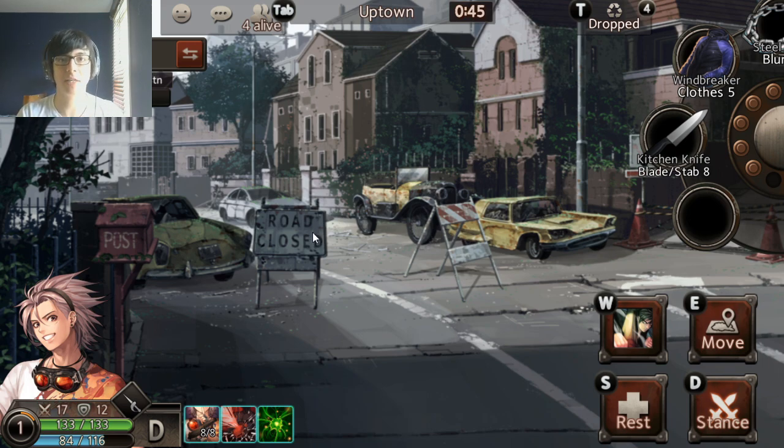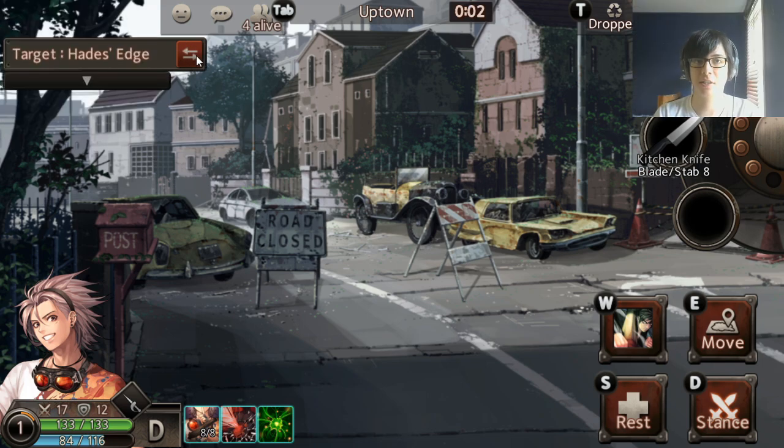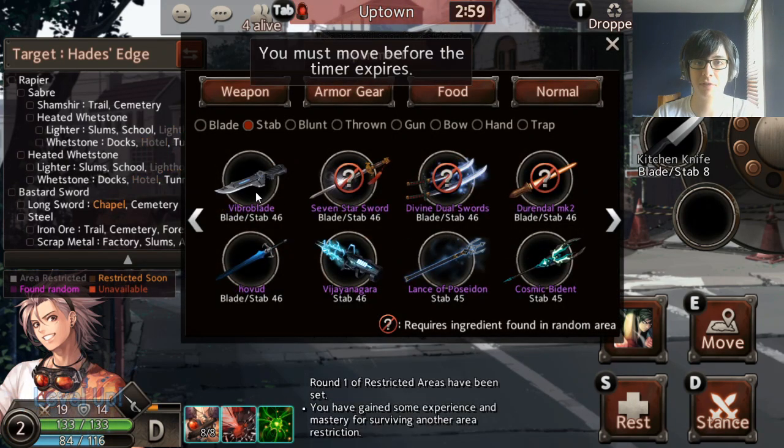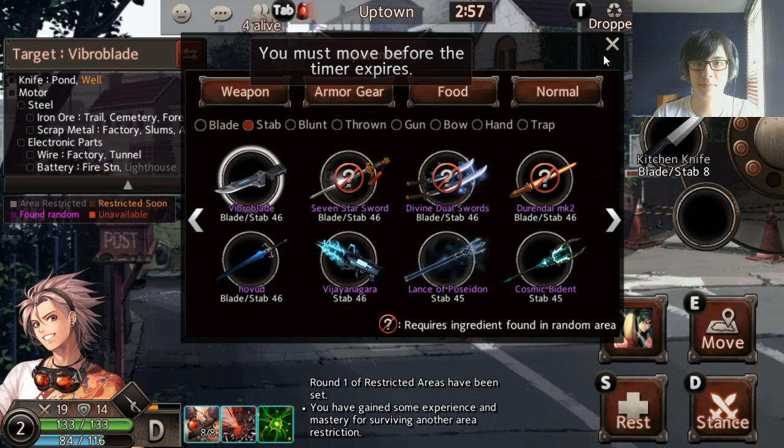It's okay to lose games, especially if you're learning. To use the set target system, click on this over here. Let's say we wanted to make Vibroblade for the first time — and here it'll show us everything we need.